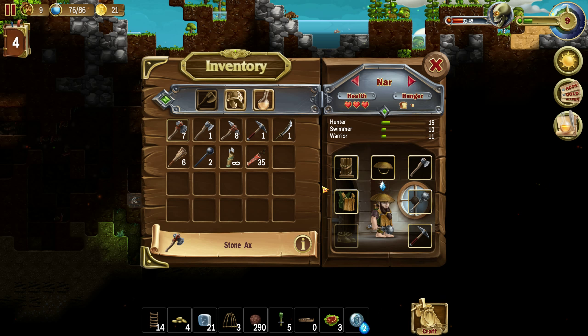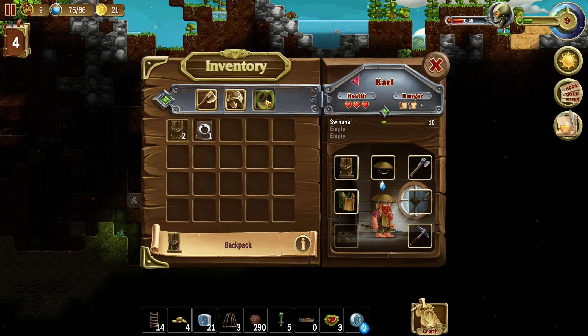Do we have a cook? Sure we have. Here's the cook. He's also a miner. Well, we have a swimmer who has nothing, so let you be a cook too. Sure, why not?